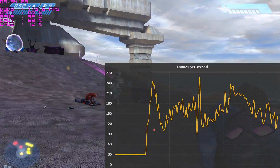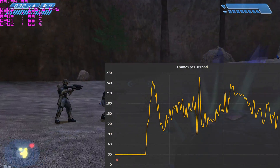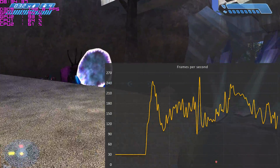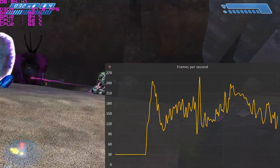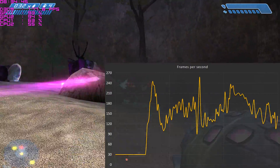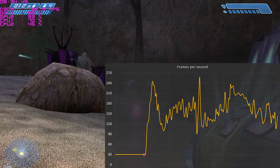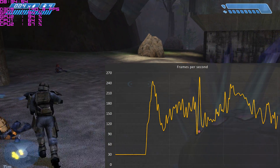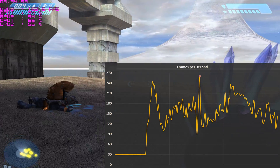Let's have a look how the game performs over three minutes of gameplay. On the horizontal axis we can see the time - the first minute, second minute, and third minute. On the vertical axis we can see the frames per second. Initially the game starts off with a cutscene and it's capped at 30 FPS, that's why we're not getting any more. But once the game actually starts, we're getting some decent frames per second. The lowest point is around 90 FPS and the highest is around 260.